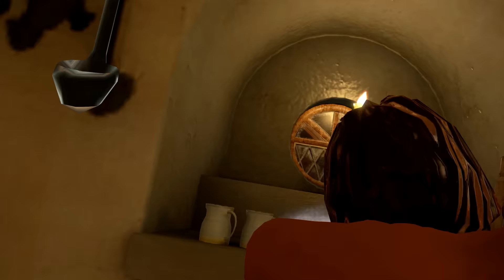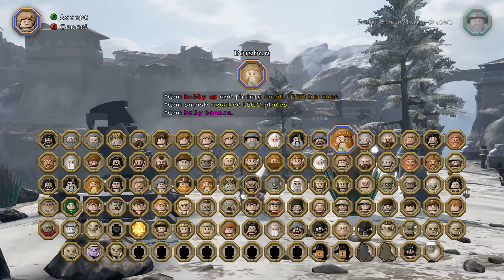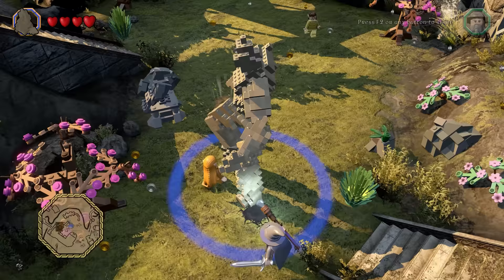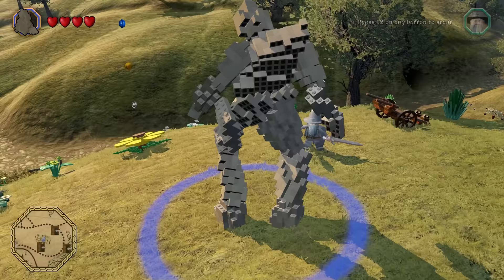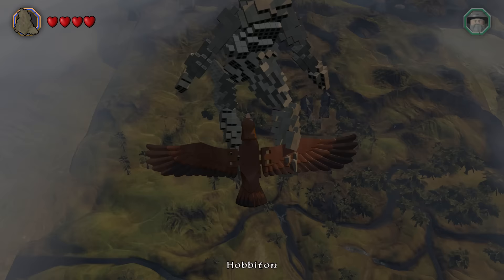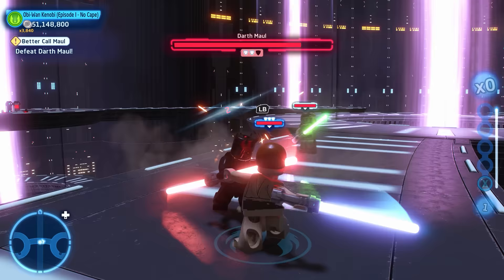Next up is LEGO Hobbit. The best secret character for this LEGO game is the Stone Giants. Why these never made the character roster I will never know, because they work brilliantly and they are fully animated. It's not because they are too big, because we have characters like the Goblin King — that is one strong eagle.